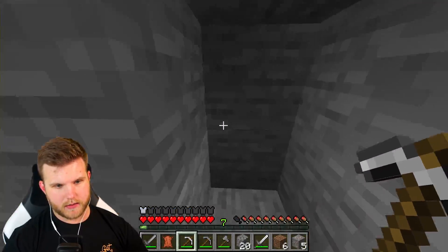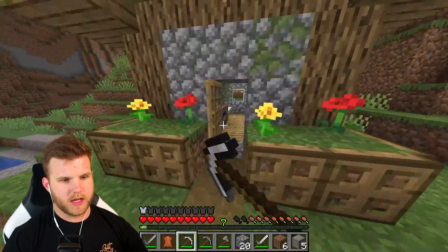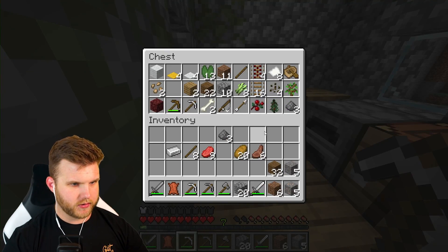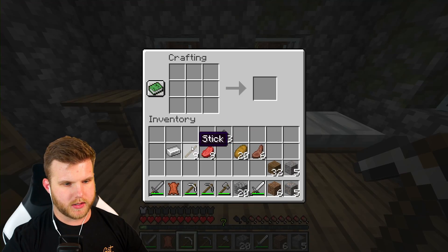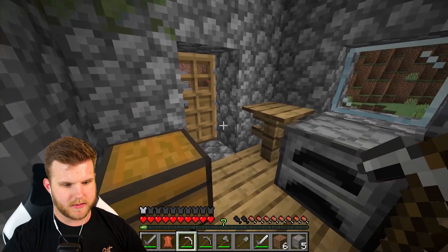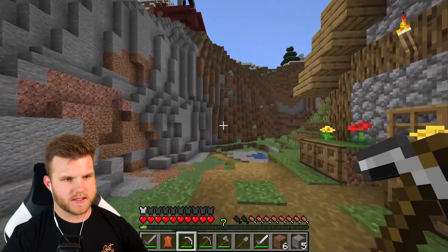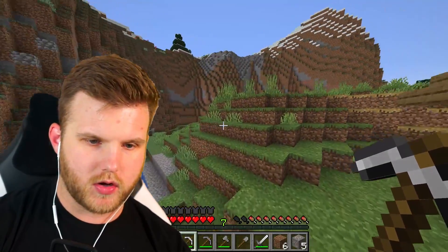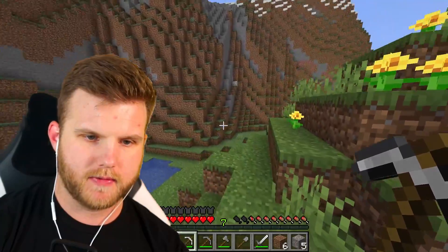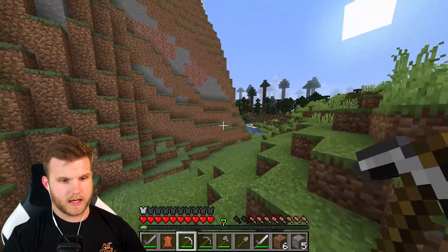So we need to go get some snowballs. I was digging out over here — I fixed all this from the last part of the series. We gotta make a shovel; I don't think we have one. Let's make a cobblestone shovel really quick. It doesn't need to be anything crazy because I'm literally just gonna use it to get snowballs. Then we'll probably wait until nighttime to find some mobs, or go down into the mine since we need diamonds too.